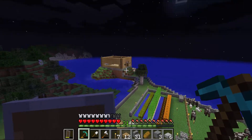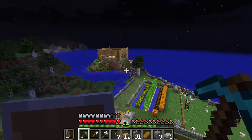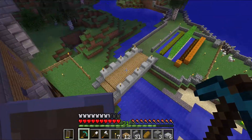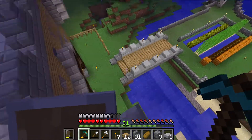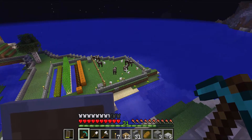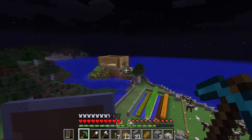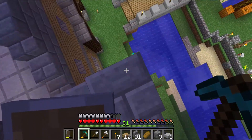Right now I'm kind of working on Vasswhat's base - I'm just adding a path from my base to his so that way we can go back and forth and he can have access to the farm without having to deal with mobs. That way we can do stuff at night between the two bases. I'm gonna work on his stairs on the front and finish up this path and get my stuff closed back off.